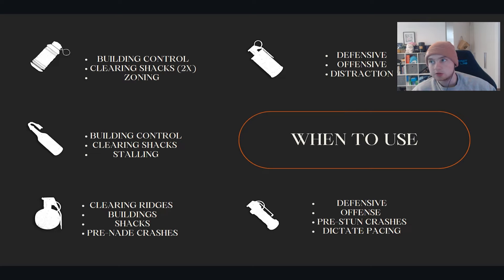Something that is not done very often but is super undervalued is pre-stunning crashes. Throw a stun out of your window and outside your wall. When people hit your wall, if they are blind and deaf, you have two advantages over them instantly — you can hear them and you can see them. So if you can learn to pre-stun or pre-nade crashes, you're going to have a much better time defending your compounds. Stuns are like a pacing tool — using stuns is basically the way to dictate how fast or slow a teamfight is going to be. I would highly recommend binding stuns, grenades, and smokes. You must have smokes, nades, and stuns bound — they're just so important and so versatile.